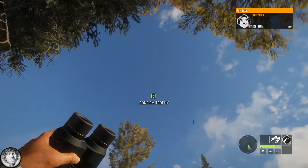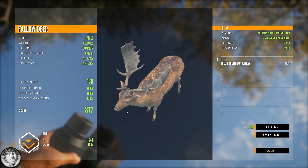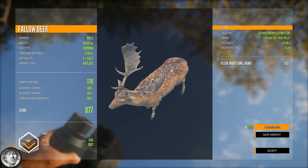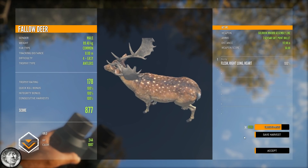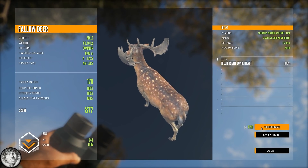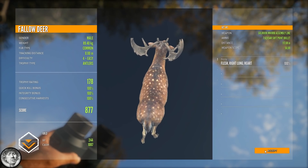Here's the fallow deer — it is a gold one, 877. Very nice fallow deer and we can taxidermize it for 4,190 credits. That is expensive but let's do it. We will check it out when we are in the trophy lodge.